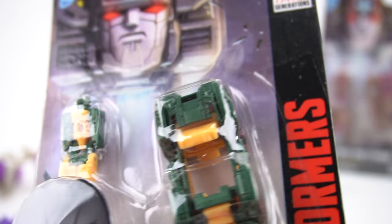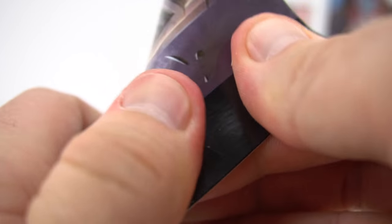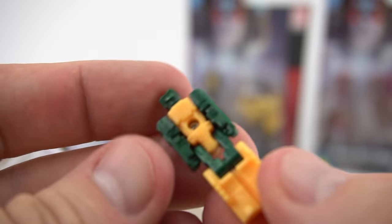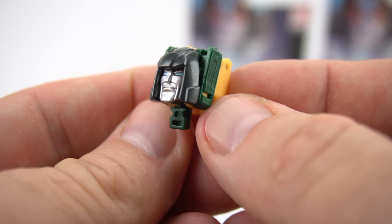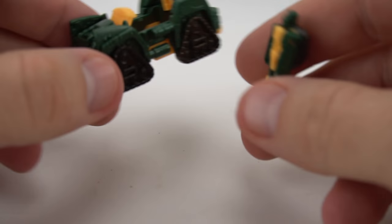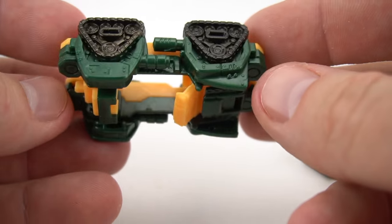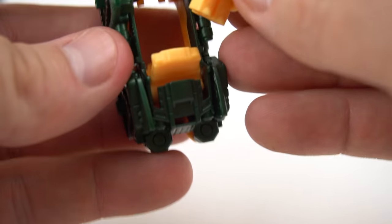Alright, let's get the next one which is Brawn - Autobot Brawn. This guy looks like he's got a jeep, kind of like a green and yellow looking jeep. The back is the same. Let's open it up and get him out of here. Very small Titan Masters, and there is head mode. Here is Brawn - let's check out this jeep vehicle, green and yellow. Pretty cool!